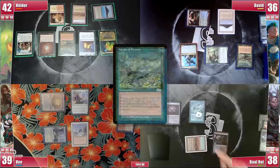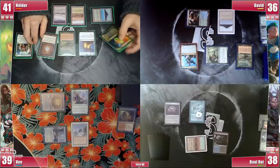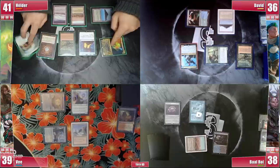Helder casts a Carpet of Flowers, triggering Remora, and in response cracks his Arid Mesa finding a Tundra, triggering Omnath once again adding 4 colors, and uses that mana to pay for the fish. He then goes to combat, attacking V with Omnath since Drannith stops his gameplan, and the Recruiter goes towards Baal. Both players take the damage and without much else to do, he simply passes.